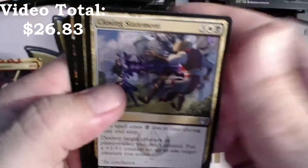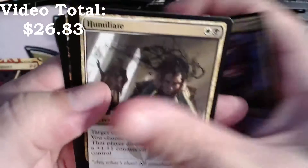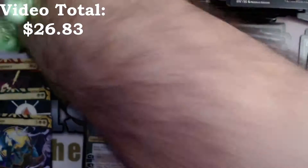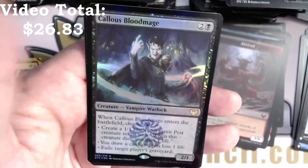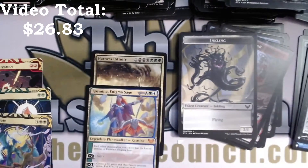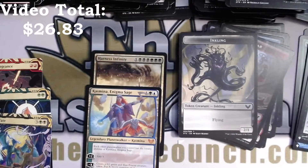Closing Statement, Humiliate, Culmination of Studies, Defiant Strike — foil rare — Callous Bloodmage, very nice — and an Inkling, cute little guy. Another list card.